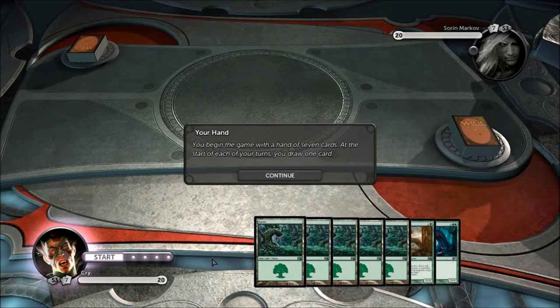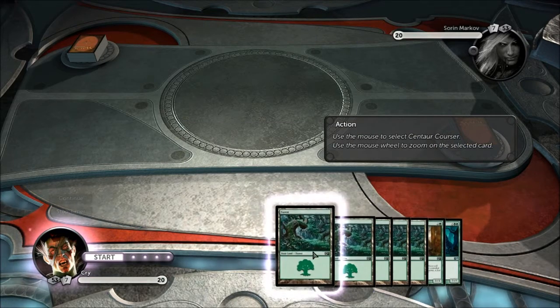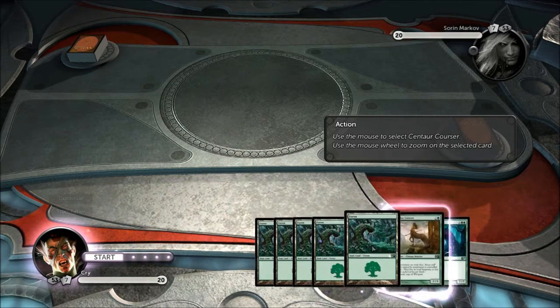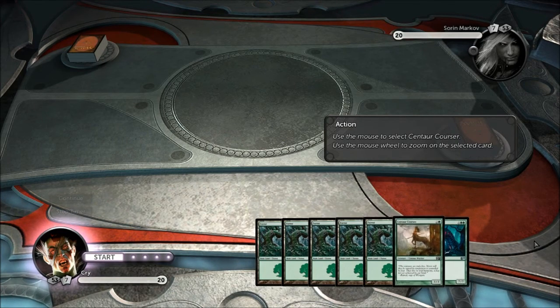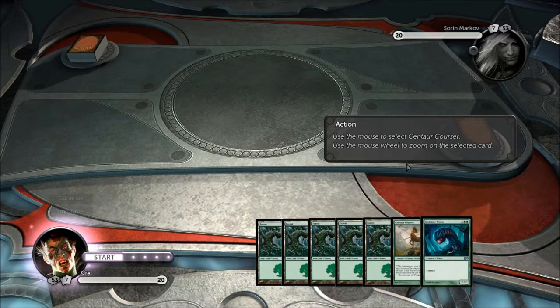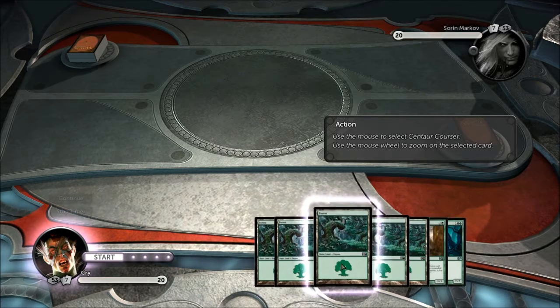At the beginning of the game you get to draw seven cards — this is your hand. In a normal game of Magic you'll have the ability to mulligan your hand, so if you don't like what you're seeing you can mulligan it for another seven cards. If you don't like that you can mulligan again — you can mulligan as many times as you want, but you will start dropping cards.